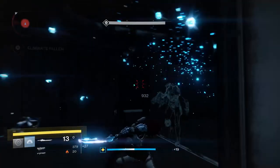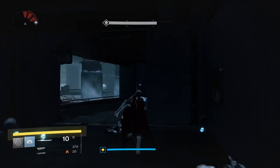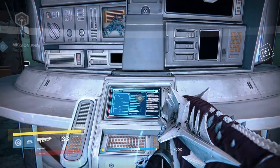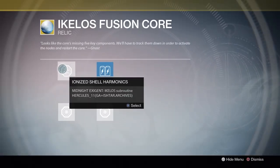In order to fill in the second node, just do the mission The Archive on Venus. You can do this on easy difficulty, just run through, and once you finish the mission and get the timer that's going to kick you back to orbit, you will get the item you need to fill in the second node.